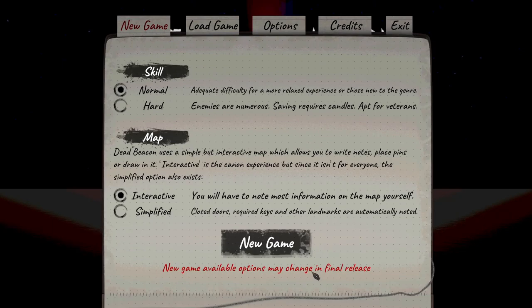That's a lot of options. So you have a map. You know what? Let's do the interactive map for now and we'll have to see. Oh, we can actually write notes and play stuff? That's actually really, really useful. So that's the canon experience, and then we have normal difficulty. Yeah, let's go ahead and just do the default.